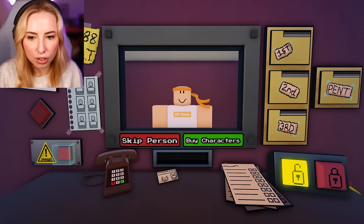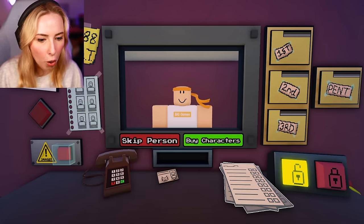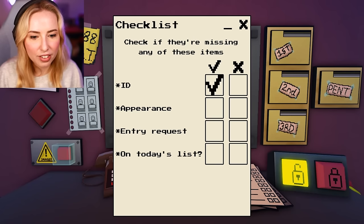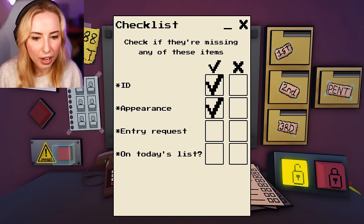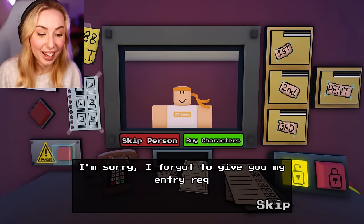What I'm confused about is where's your other form? Give me your other form. ID looks fine. Appearance looks fine. Entry request isn't there.